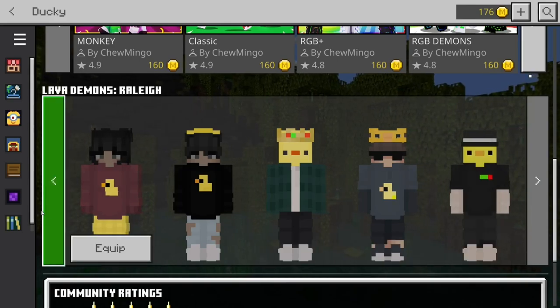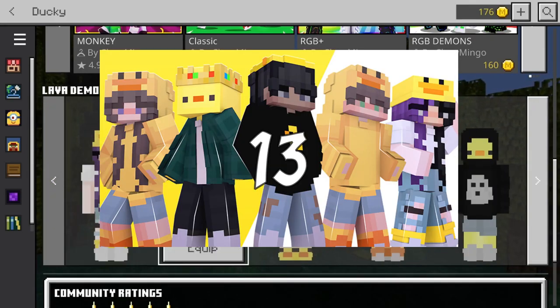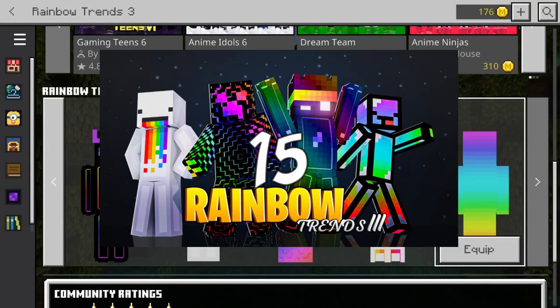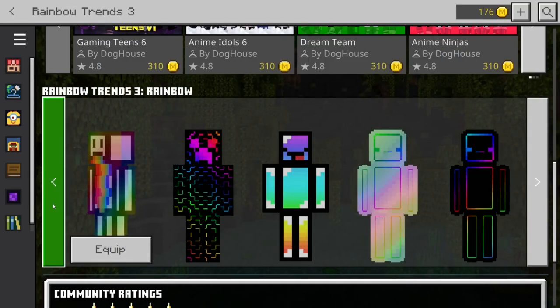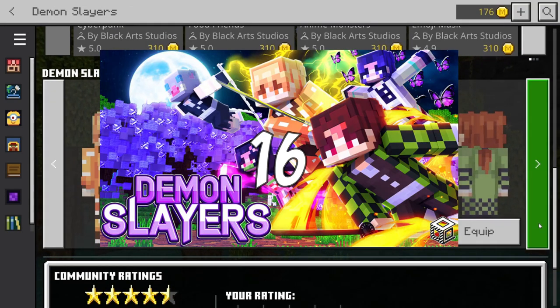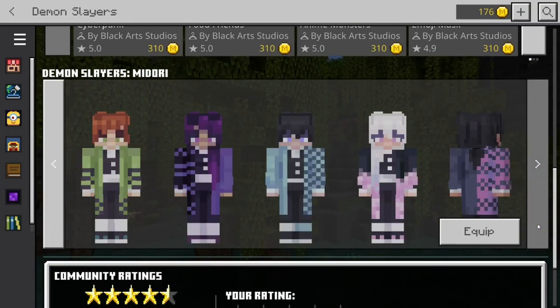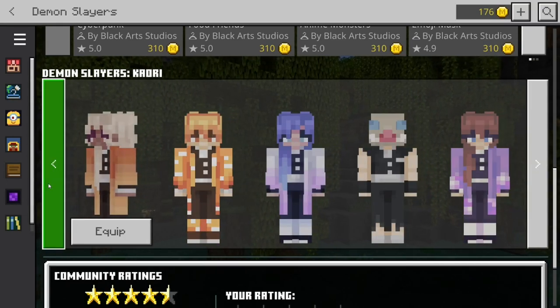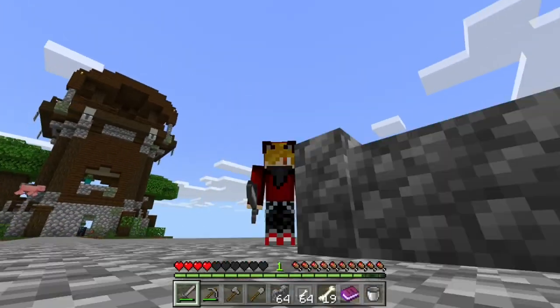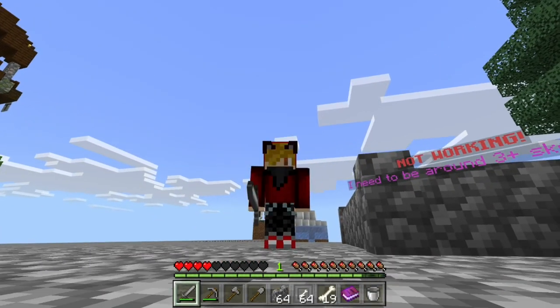Finally, we have four new skin packs joining Realms Plus this month: Ducky and Lava Demons by Chu Mingo, Rainbow Trends 3 by Doghouse, and my personal favorite — Demon Slayers by Black Art Studios. I just love these skins. Between these four packs there's a ton of awesome looks to express yourself.